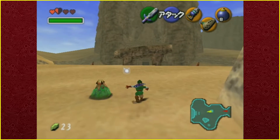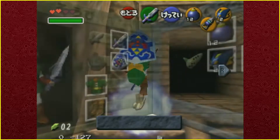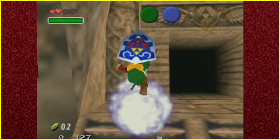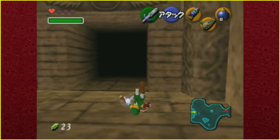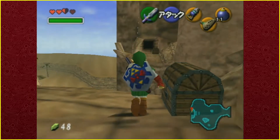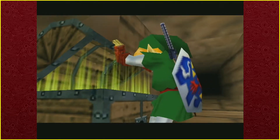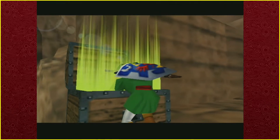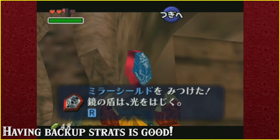Once we arrive at the Desert Colossus, we face two options: either perform what we call a spirit hover to reach directly from the dungeon entrance to the mirror shield, or alternatively go through a section of the Spirit Temple and get the mirror shield the intended way. While just a bit slower, I would definitely recommend going through the Spirit Temple as a beginner. There is also something vital to consider about marathon safety regarding this section, which we will come back to.